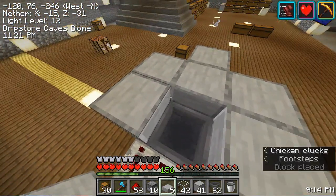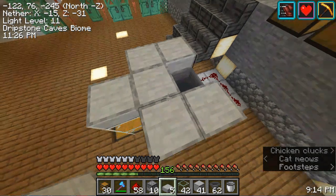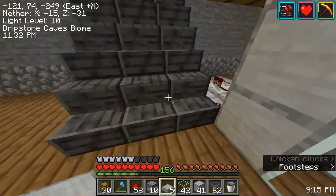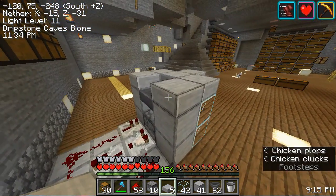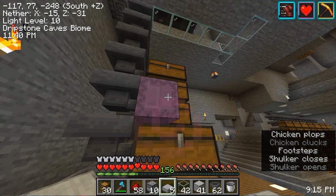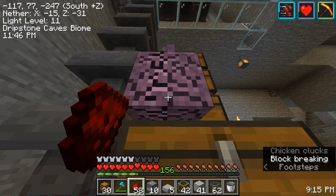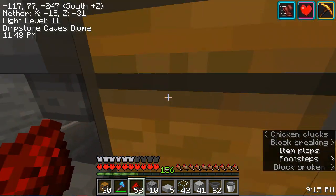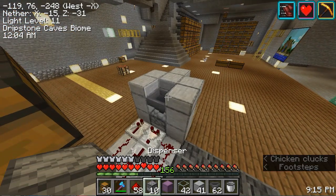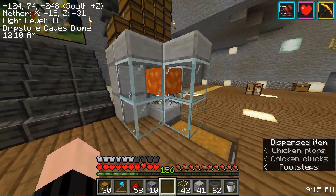The striped area here is where you would build a pen to hold the chickens that are laying the eggs. I'm going to cheat a little bit - I have a shulker box full of eggs which I'm just going to place where the chickens will live, and that should start firing off the chickens.